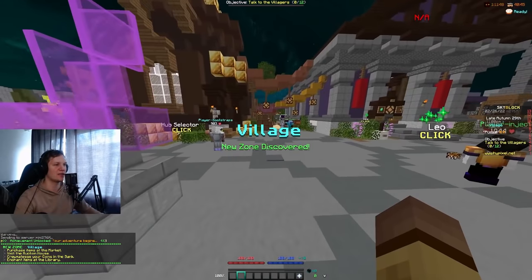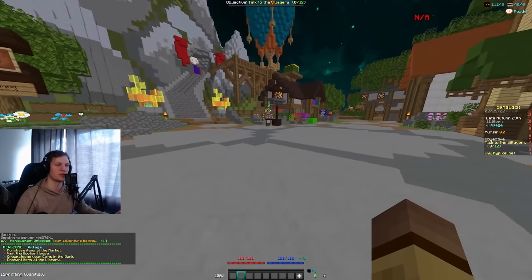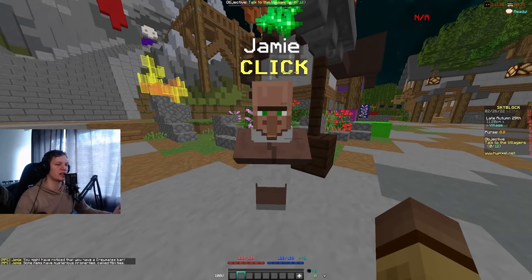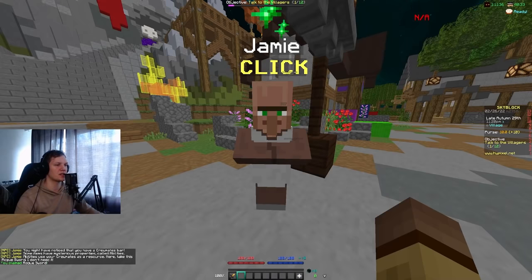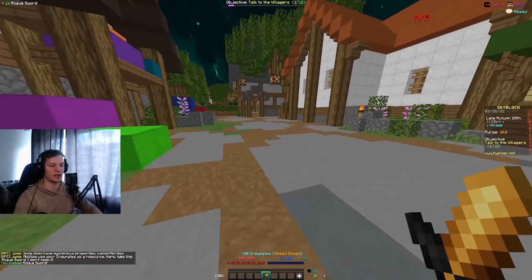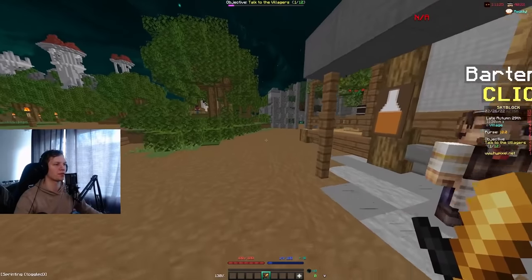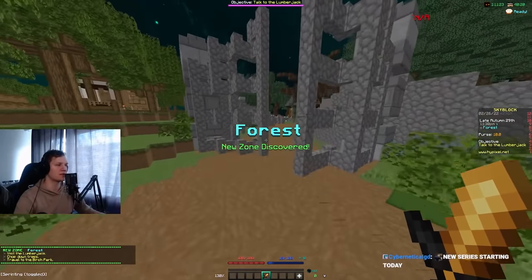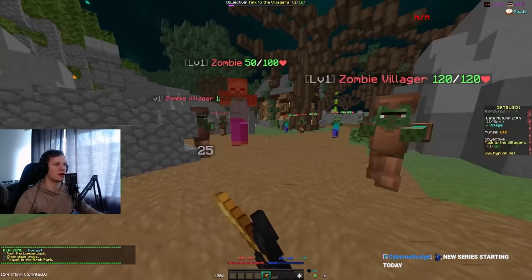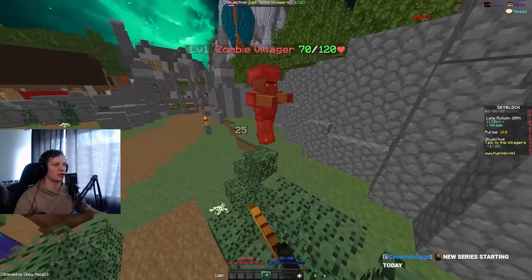First thing everyone does is go in and grab the rogue sword. There are a couple of things to focus on when you start a new profile — specifically minions — because you definitely want minions running all the time. It's just free money, right? Who doesn't like free money? To get minions we first need a couple of things. Oh, there are a lot of zombies here, give me a second. Unlocking the bazaar, unlocking jacob contests...